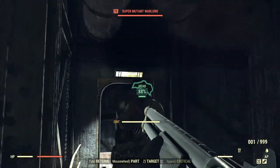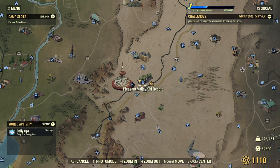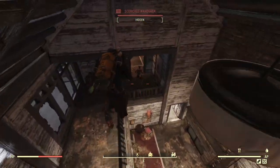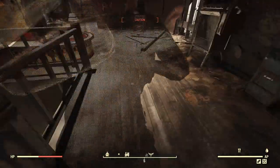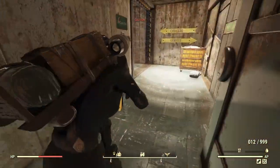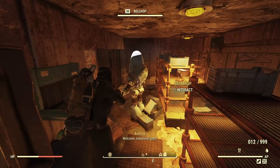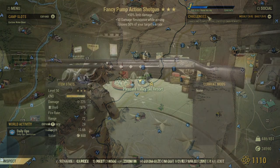Now for where to get them: it's at the Pleasant Valley Ski Resort, the main building there. Once you load into the area, make your way to that main building, up the stairs, and then all the way to the bottom — because that's where the bellhop is, and that's who you hand the claim tickets to. Part of the main quest unlocks access to this bottom section, so you need that done. Once you're inside you can close the door so no scorched bother you, and there is the bellhop.